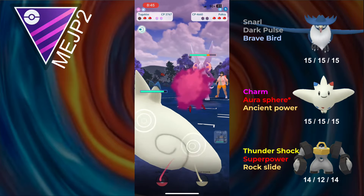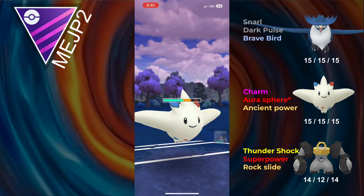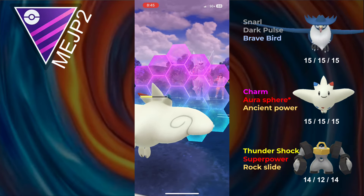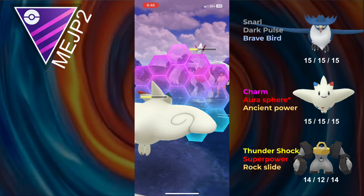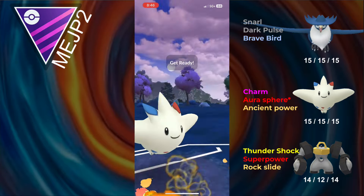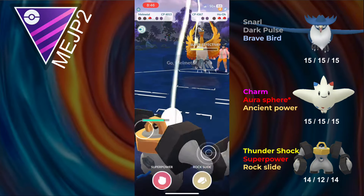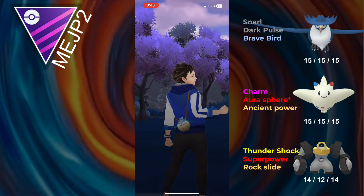They send in Palkia Origin. Togekiss kind of shuts down Palkia, especially up two shields, but I don't even have to use the shields — I can just go for a full farm down. Despite having to tank two Aqua Tails, I do decide to shield because I want enough HP to prevent whatever they have in the back from getting a full farm down. They send in Lugia and I try to go for a full farm down, but I miscalculated their energy and will have to eat a Sky Attack. Sky Attack won't take me out though. The opponent then sends in Ho-Oh — that Ancient Power gets them low enough and I have a Rock Slide banked, so that Rock Slide will save me the game and we take that win.